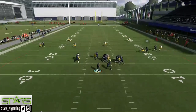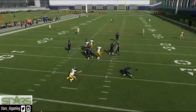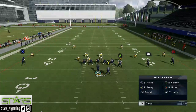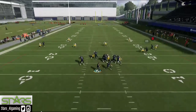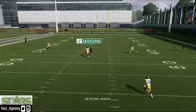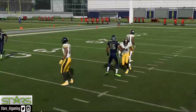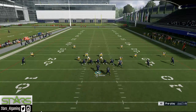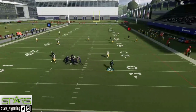It's weird that practice mode doesn't play the same — they block-shed like crazy in this one, it's so bad. It's annoying when you're trying to do videos. Also, use Escape Artist too — I keep forgetting about that. Escape Artist really opens up the cover twos so much, and then you can throw the ball.